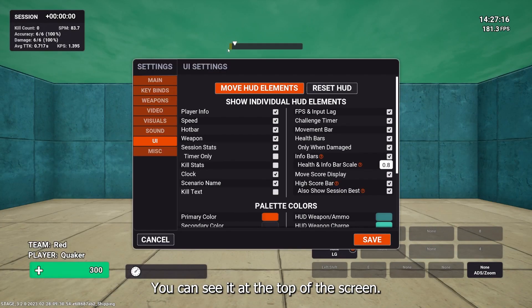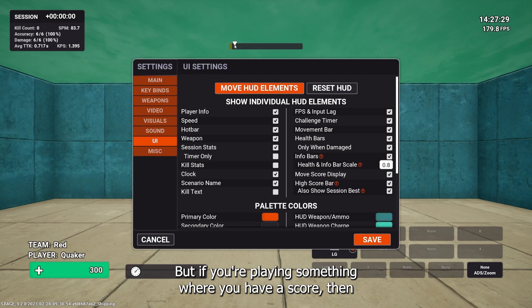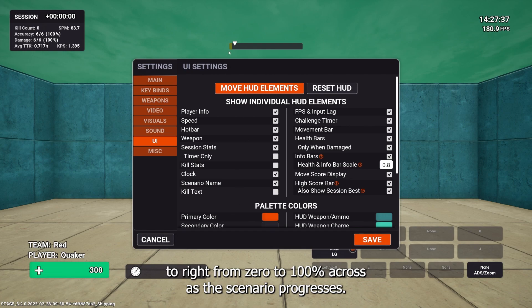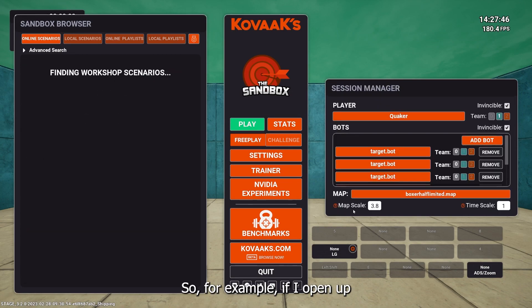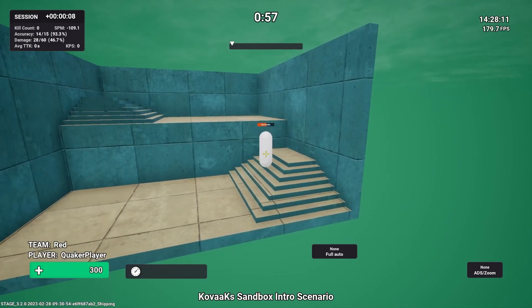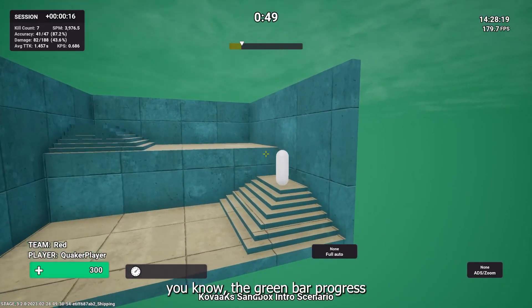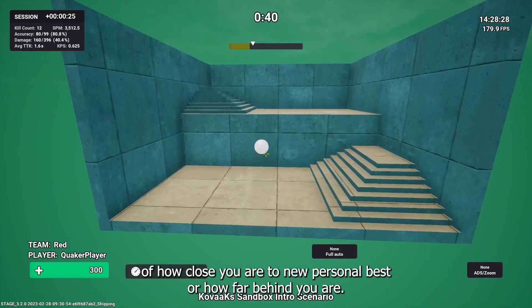Next, there's the high score bar visible at the top of the screen. It represents your score on the scenario relative to your personal best. If you're playing a new scenario it won't show up, but if you have a score, the triangle indicator goes from left to right — 0 to 100% as the scenario progresses — and your score shows as a green bar. It changes depending on how you're doing relative to your PB, giving you a better indication of how close you are to a new personal best.